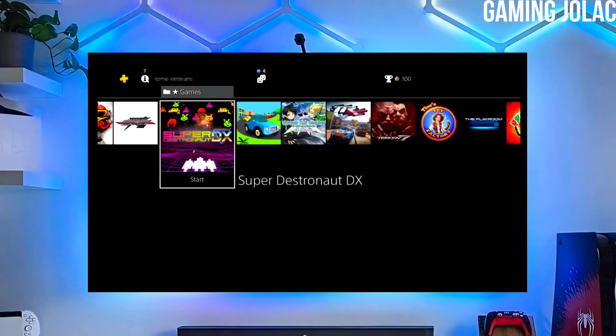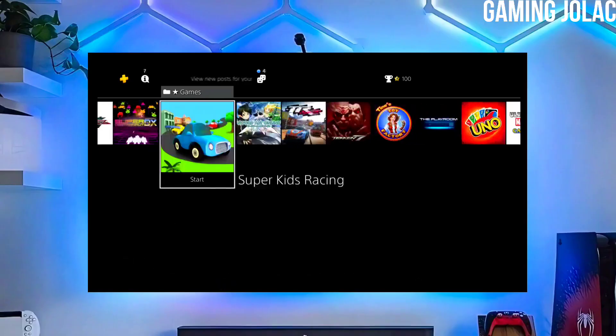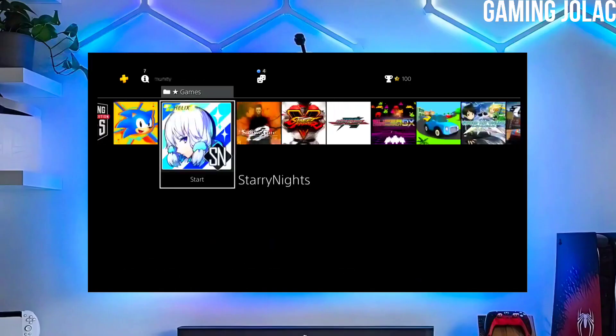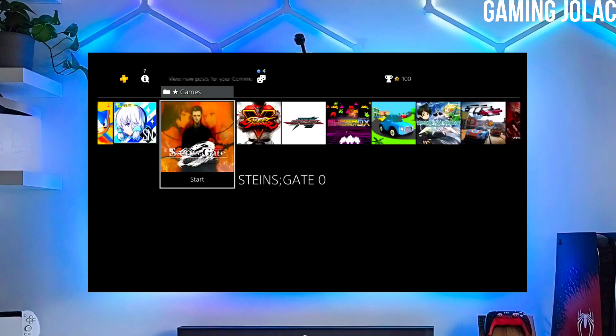To download your jailbreak file, click on the link and download your PS4 11.02 jailbreak file and the golden file. Make sure to download golden also, because the golden is important for jailbreaking your PS4.